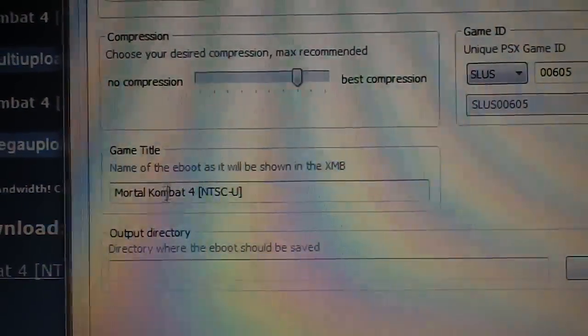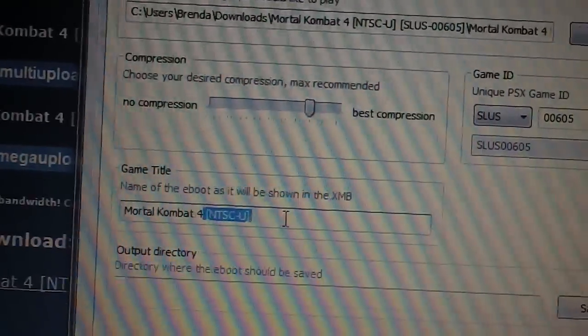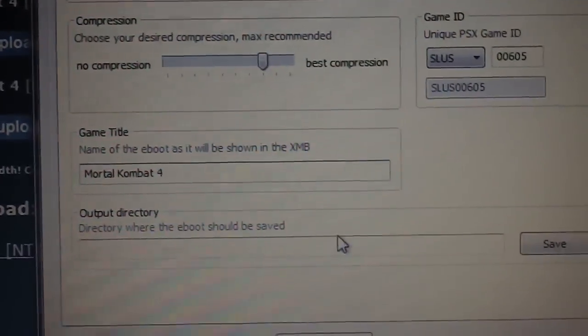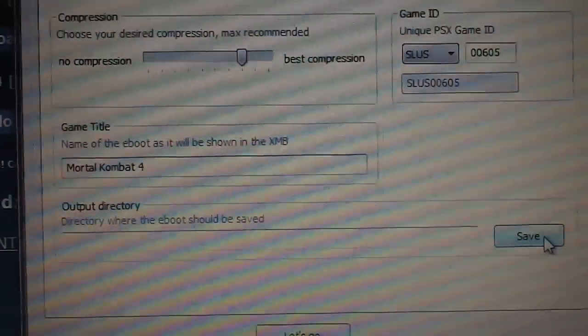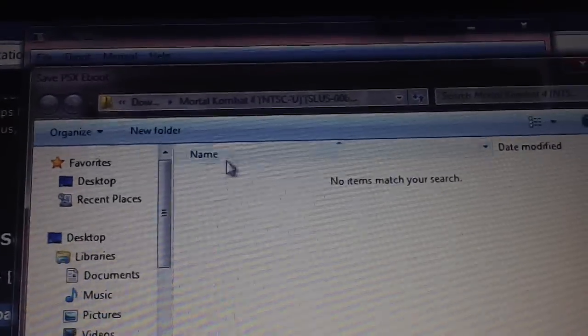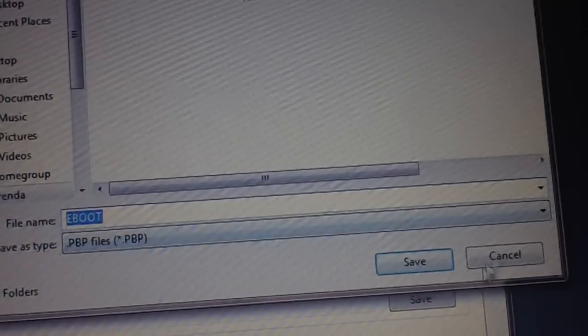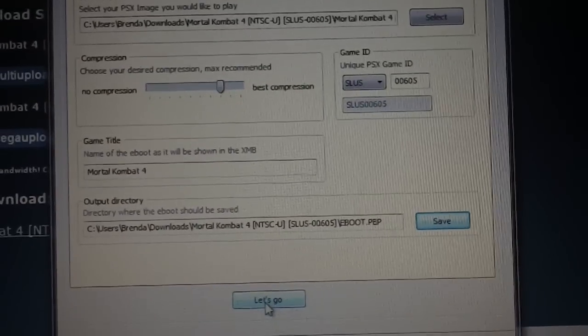Up here in the Mortal Kombat folder it gives you the game ID — SLUS00605. You want to make sure that matches whatever unique game ID Ice-T gives you; 99 times out of 100 it will. Here is your game title, Mortal Kombat 4 — you can change that if you'd like. Down here it says output directory — click Save and it will say eBoot.PBP right in the Mortal Kombat directory. Hit Save, then click Let's Go, and it will create the eBoot for you.